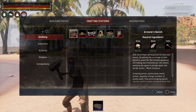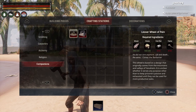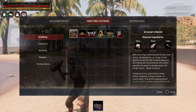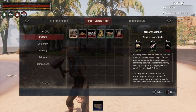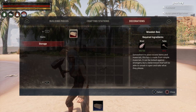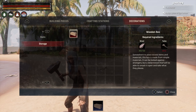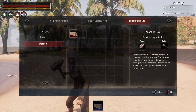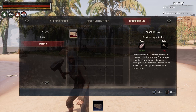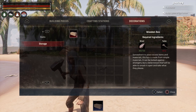We also have Crafting Stations — again hit L1 to scroll through them, and only the ones you've learned will show up here. If you can't find a piece, that means you haven't learned it in your Knowledge yet. If you hit R2 again we go into Decorations, which includes beds and storage. Storage is where you'll find your boxes and anything you can store things in.